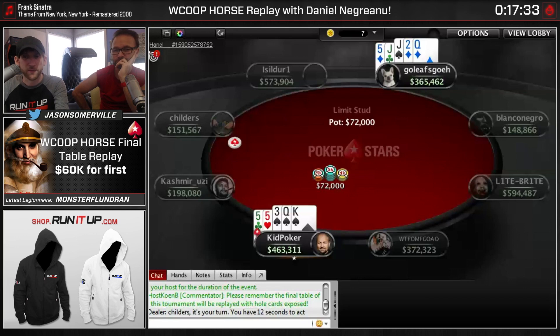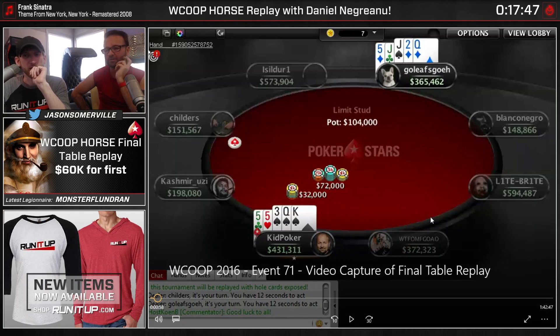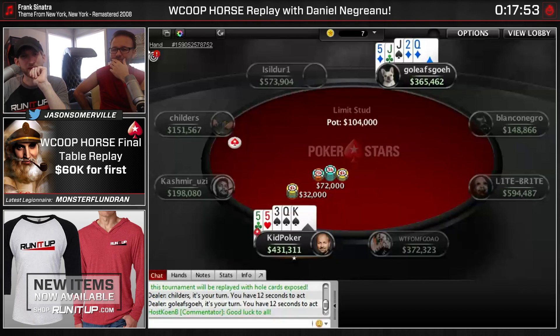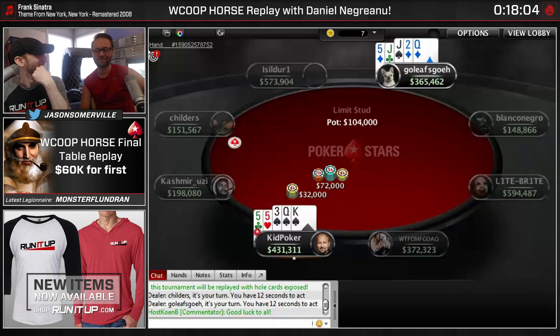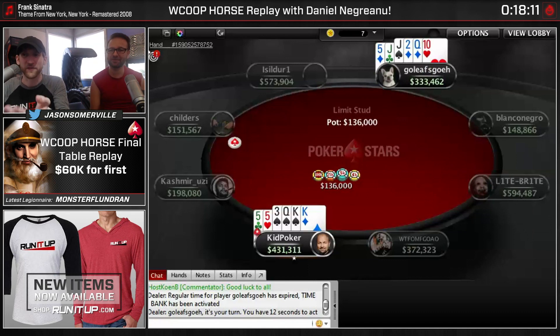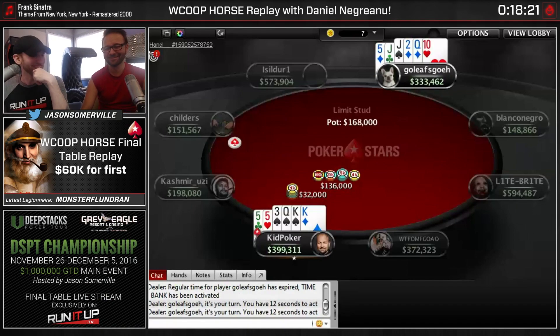Daniel does fire that bet out. Mike tanks and then calls. Part of the problem with the way Mike played this is he didn't come in raising, so his hand is under-represented - he's got a much better hand than you would expect. But Daniel makes open kings - kings and fives - and that'll win the hand. Pretty fun hand, definitely an interesting one. First blood on the first hand of the final table!